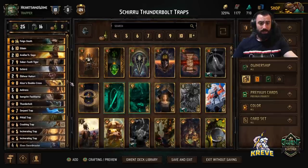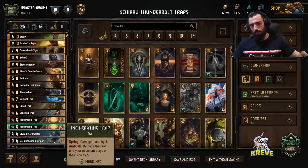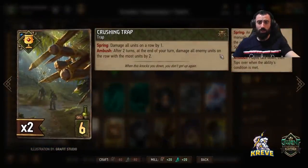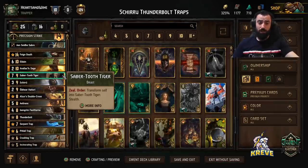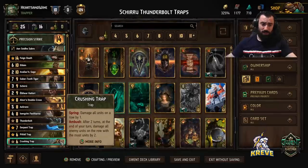Now getting into our traps: we have two Incinerating Traps. On spring, it damages the enemy unit by three, and damages the next unit your opponent plays by five. We're looking to use this more for the ambush with the traps part of our deck — save it for the third and final round with Eldane for a bigger payoff. Crushing Trap, after two turns at end of your turn, damages all enemy units on the row with the most units by two. It plays well because we're using Saber-Toothed Tiger, which forces opponents to funnel units onto one row, leading into a bigger Crushing Trap. Again, play these in the third and final round with Eldane.